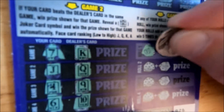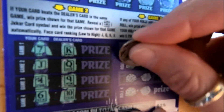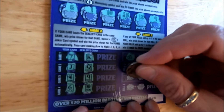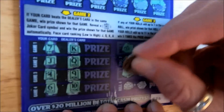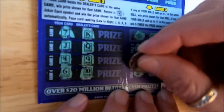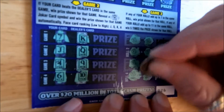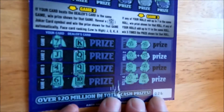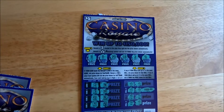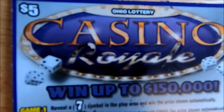Last roll: we've got a two and a four — looking for seven or eleven. We've got a one and a one. We've got a four and a six — that's ten. We've got a one and a five. Out of the three tickets, here's our lucky winner — Casino Royale!